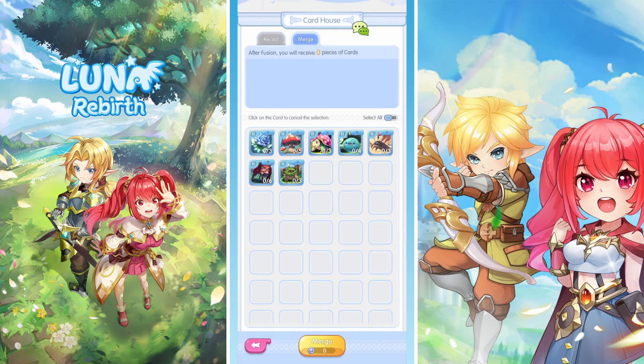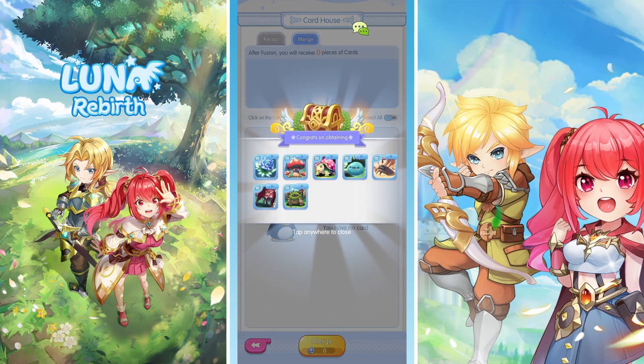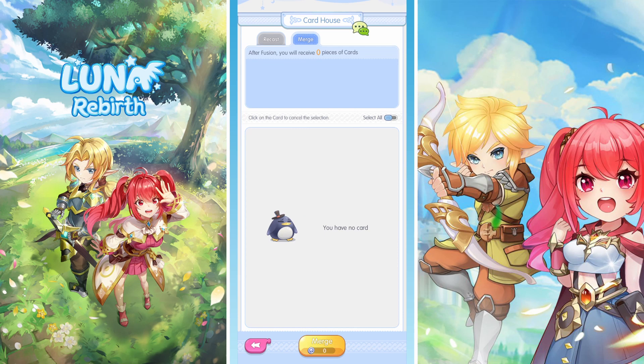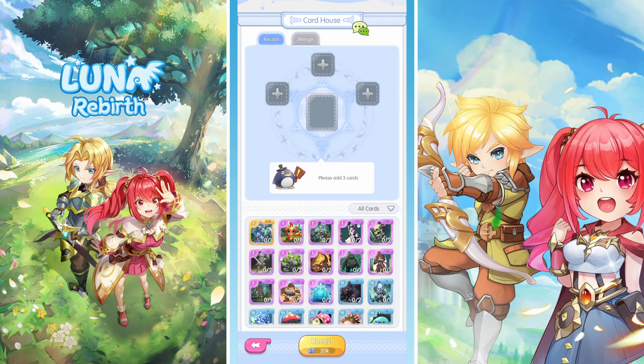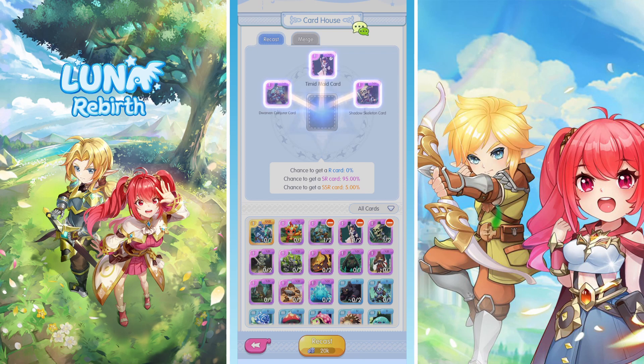Each card has different stats and different abilities, and as you get them higher you get better stats. Some of them don't go past level three — the mushroom and the plant, for example, don't go to a purple after level three; it's a completely different card. But you can still recast them to get a purple, because if you recast blues the most you can get is an SR, and if you recast SRs you can get even higher. Not really any luck this time getting the SSR, but I'm glad we got one while recording.